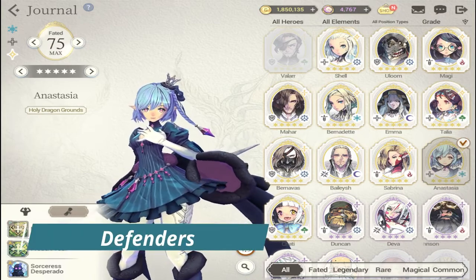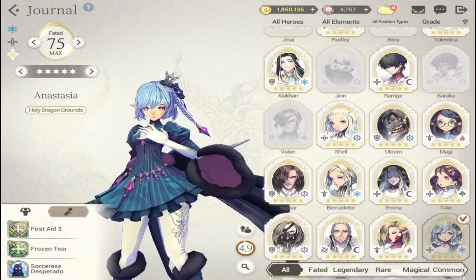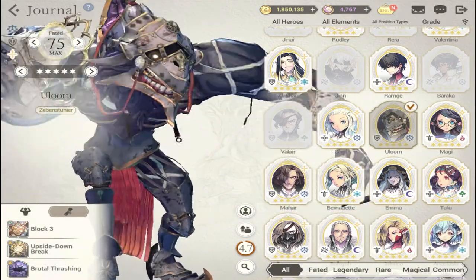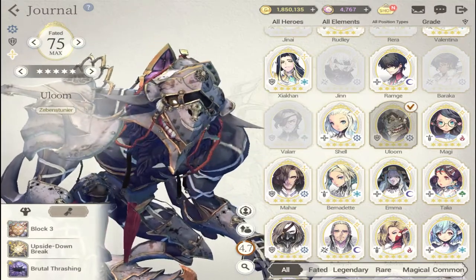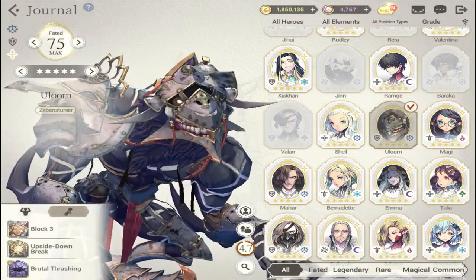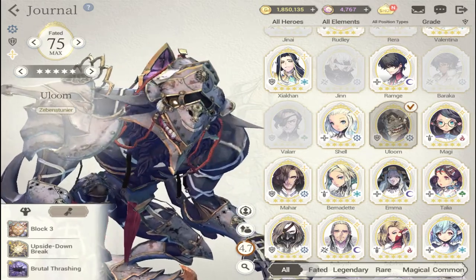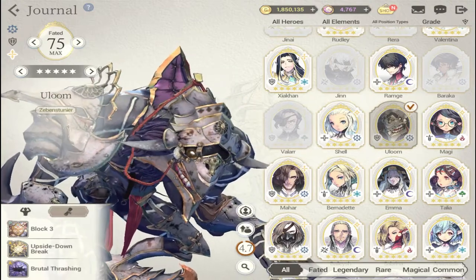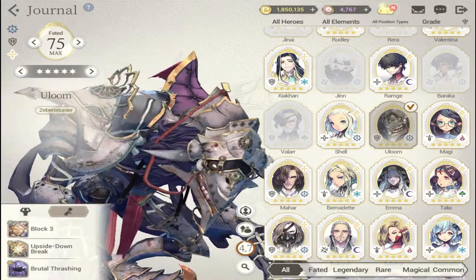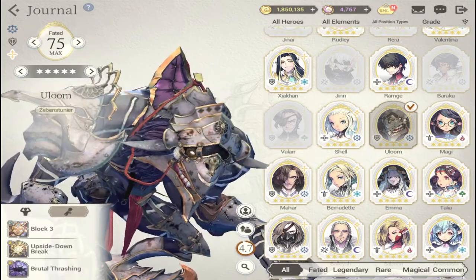For defenders, the best starting choice — if you got him in your re-roll — is Uloom. He's a very nice character to start with, especially with Battery in your early game, since Battery activates a lot of his skills. Together they can wreck a lot of damage. Uloom as a standalone is tough and can hold off many enemies in early and mid game.